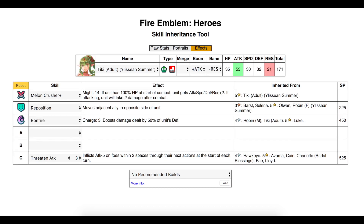Next up is Summer Tiki, who is one of the fairly new axe units. As far as axe units go, she has the second lowest HP and the second highest attack, so I've kept that in mind when finding the right build. Her boon is attack and her bane is resistance, which is even more reason to go for an attack build. So we have Reposition — pretty self explanatory. We took Bonfire from Robin since I had a 4-star Robin I wasn't using, and we added Threaten Attack so we can lower enemy attack and activate the A skill, which is Heavy Blade.